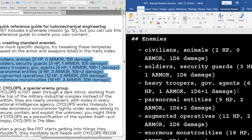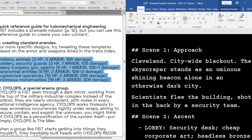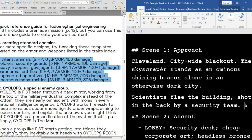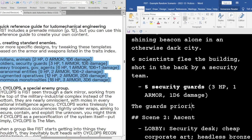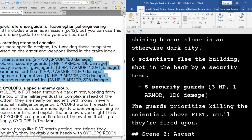Down here of course we have the stat block. You could do heavy troopers, or you could just save those dudes for later. I kind of like this block right here — security guards. And just to make it difficult, let's say there's five of them. Actually, let's go with six. That's going to start with a big burst of combat, which is a nice way to kick off an adventure.